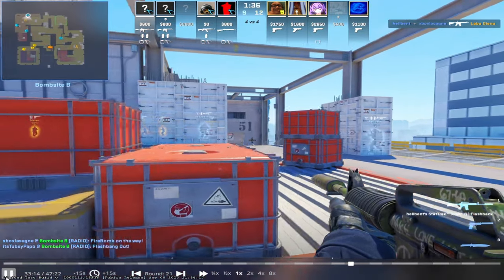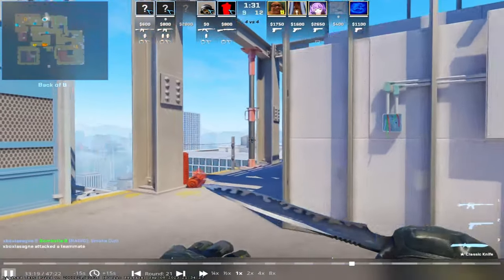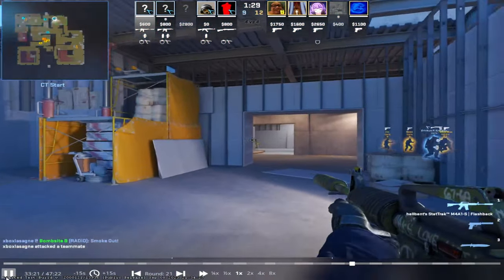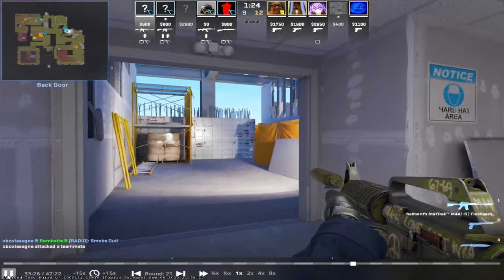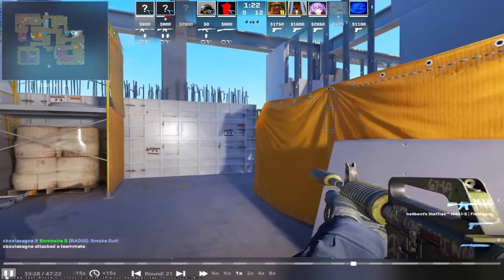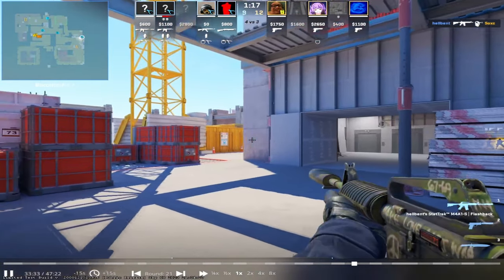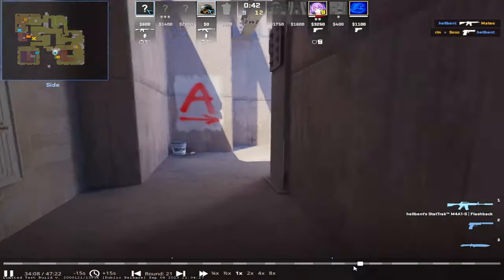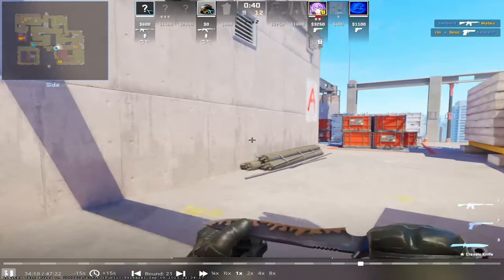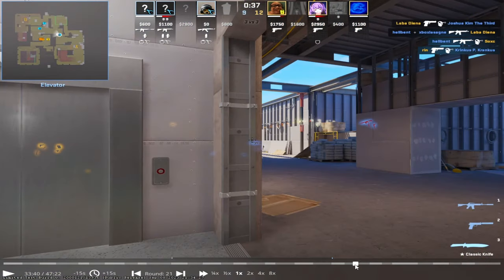Now you guys are three at B and one at A. The guy at A is rotating back. You're doing this smoke, which I assume is not bad. Now you're gonna walk here on CT — you're expecting someone to already be on A, right? Like if they have a lurk. This is also not a bad angle. Holy shit. But basically you never want to turn your back to an angle.